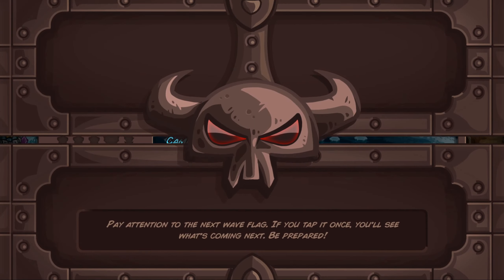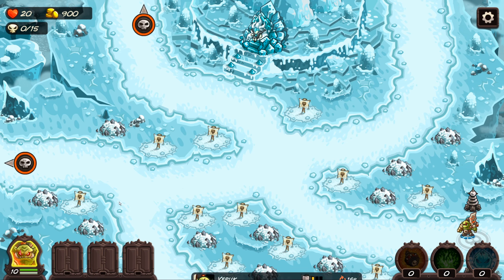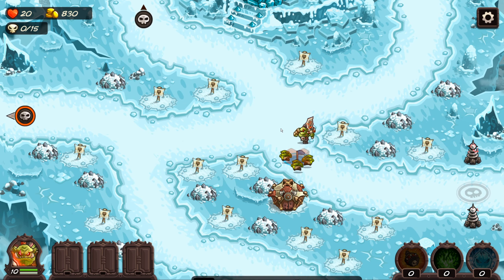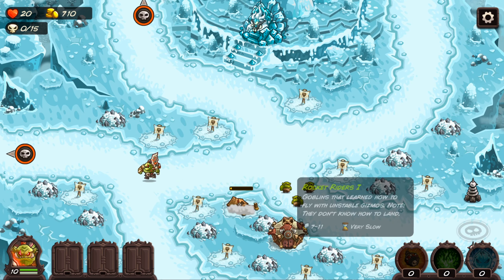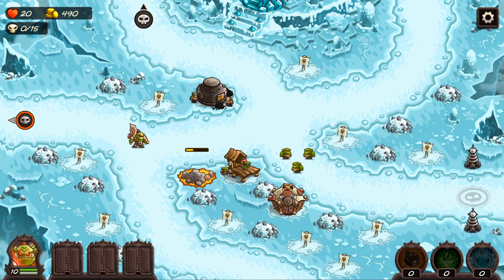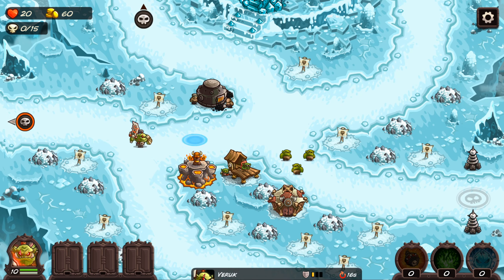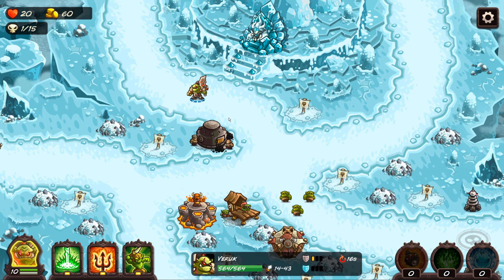Here we go. So we're gonna start with some Ogre Dens. I have a very specific setup I use — the Ogre Dens, then Rockets, and then in the central roundabout we're gonna put the Furnace. Then we have our level 3 Inferno Mage over on the left hand side, and our hero is just gonna chill kind of around this area.